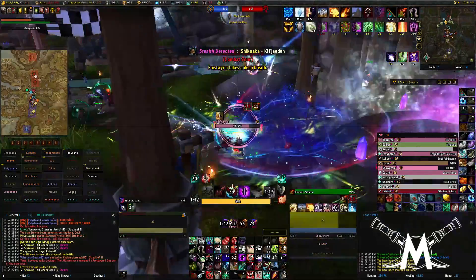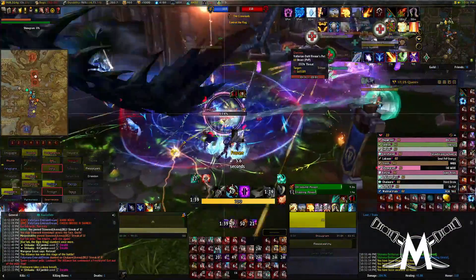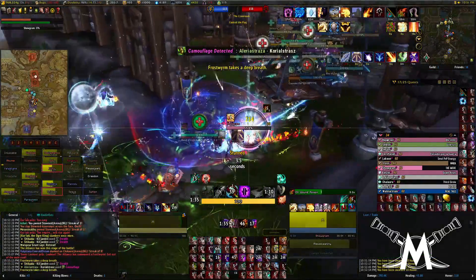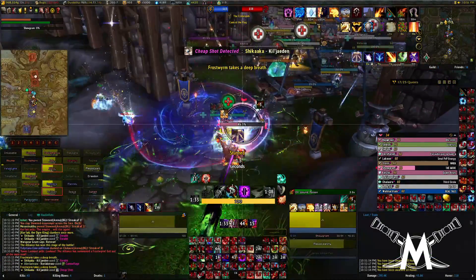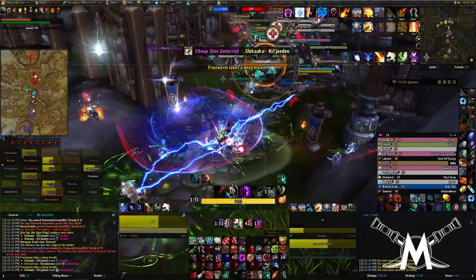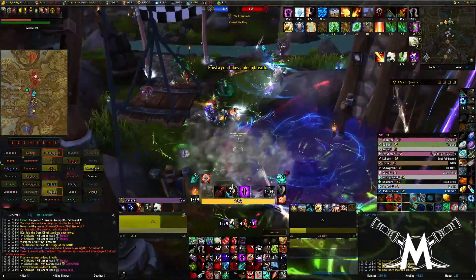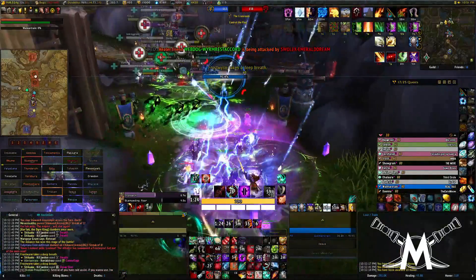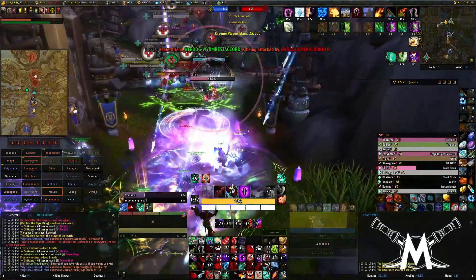Take out the pally - pally should have already bubbled by now. There's your little frostworm. Frozen ain't going to really hurt us that bad though. Paladin's going to die - lights out. Drop the smoke bomb so nothing can hit me from range. We should just go all in here, just start pushing in.